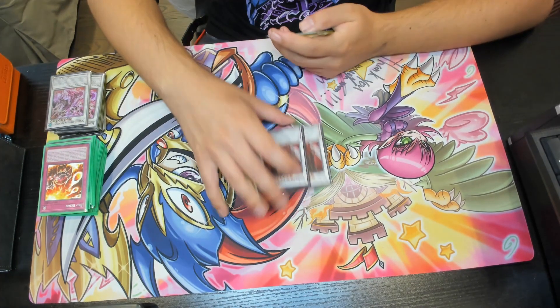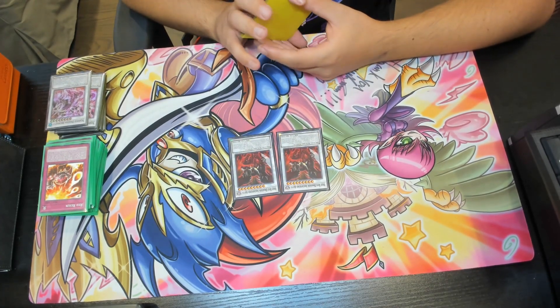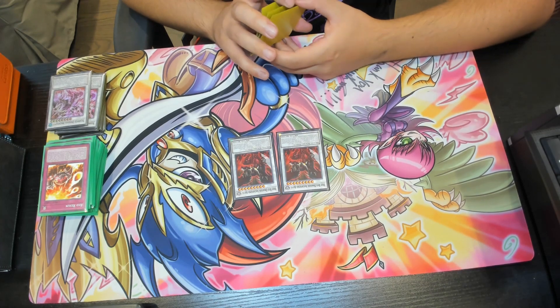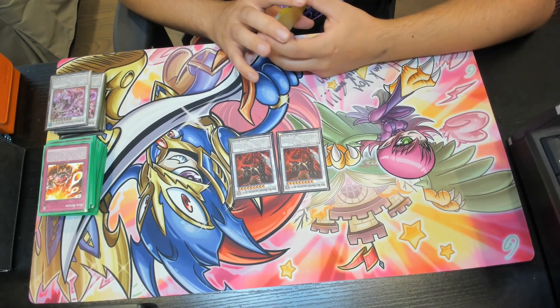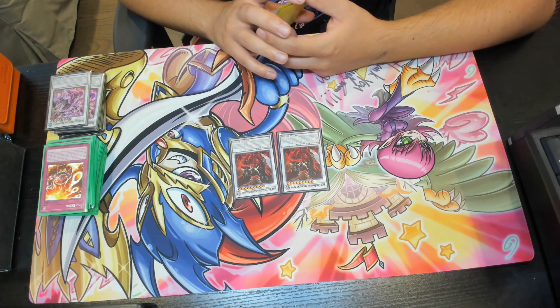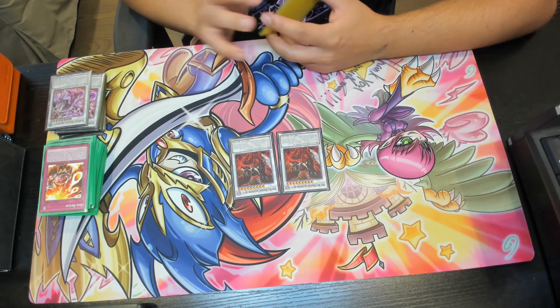Double copies of Hot Red Dragon Archfiend Abyss — a really awesome negate card and great boss monster. As a quick effect, you can target one face-up card your opponent controls and negate its effect until the end of the turn. When this card inflicts battle damage to your opponent, you can target one tuner in your graveyard and special summon it in defense position. Each effect is once per turn.